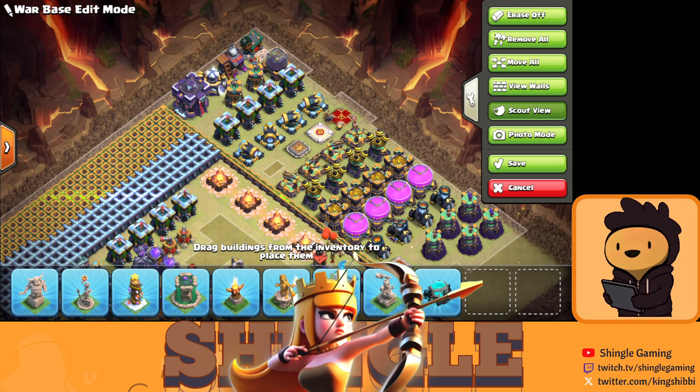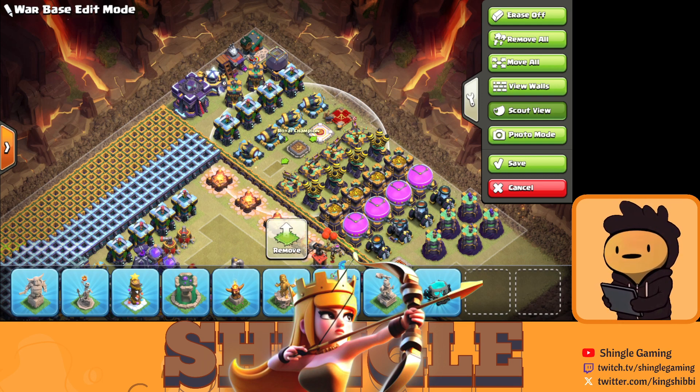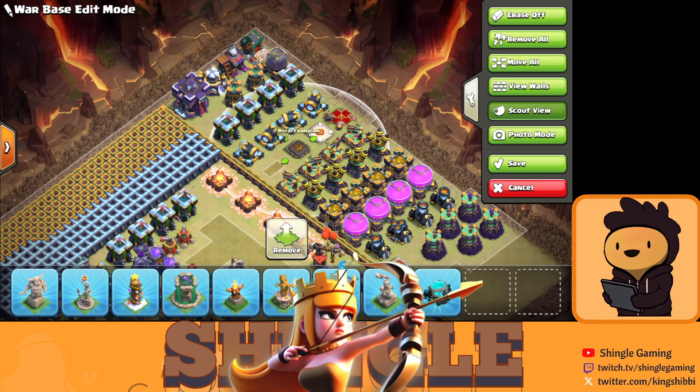The first hero to focus on is the Queen, then the Warden, then the Royal Champion — max those three out first. After those three are done, you don't have to worry about the King, because the King is not that overpowered at Level 90 or 95. It's good to have a max King but not as important since it's more of a side hero, so you can skip the King upgrade for now.